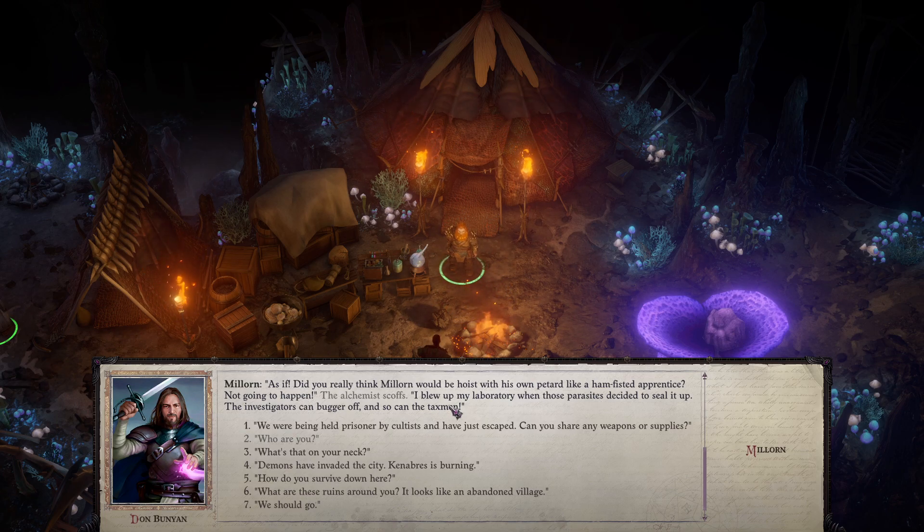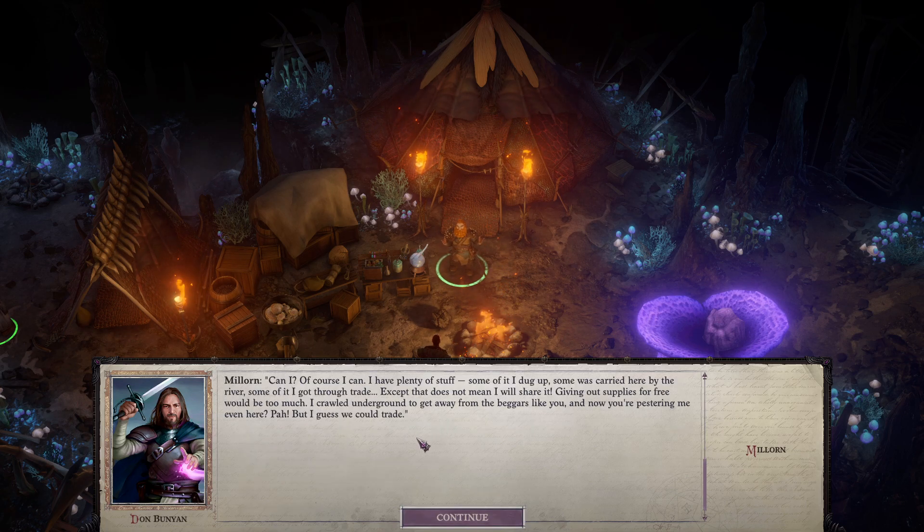As if. Do you really think Milorn would be hoist with his own petard, like a ham-fisted apprentice? Not going to happen. I blew up my laboratory when those parasites decided to seal it up. The investigators can bugger off, and so can the taxmen. We're being held prisoner by Coltis and have just escaped — do you have any weapons or supplies? Of course I can — I have plenty of stuff. Some of it I dug up, some was carried here by the river, some of it I got through trade.